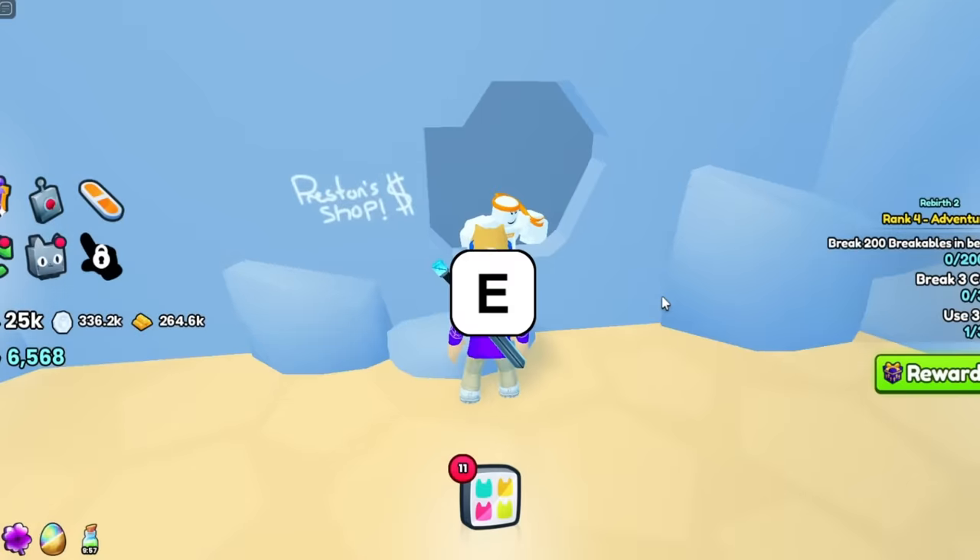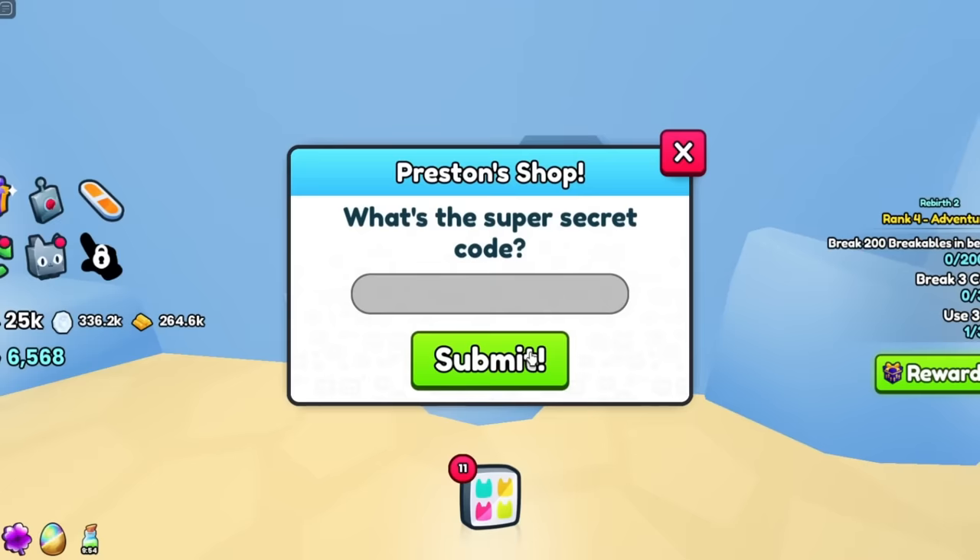You will click the E button, which pops up a redeem GUI. Once you have done that, you're all prepared.